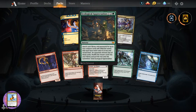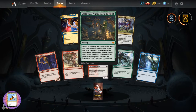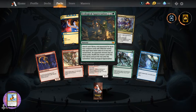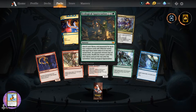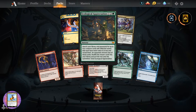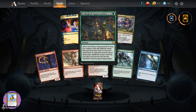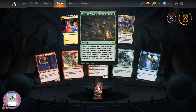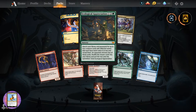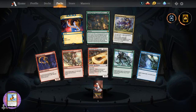A mythic we have not seen - Ecological Appreciation. X and two green, sorcery. Search your library and graveyard for up to four creature cards with different names that each have mana value X or less. Reveal them. An opponent chooses two of them. Shuffle the chosen cards into your library. Put the rest onto the battlefield. Exile Ecological Appreciation.